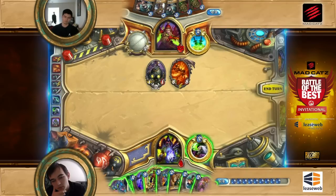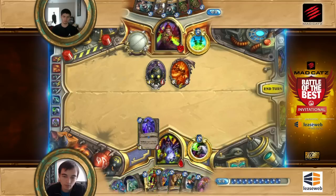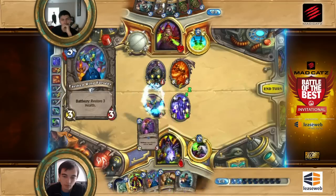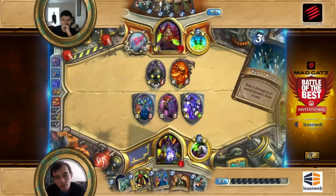Right now, you want to play Jaraxxus to get some health back, but you know you can't — it's suicidal. So you kind of have to spam the board with as many possible Ragnaros targets as you can. You have to heal up a little bit to get out of range with a YOLO Rag. You have to play down some taunts, so he's going to have to Sunfury those guys. No, you have to do what you've got to do.